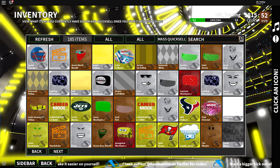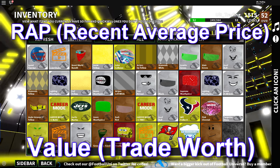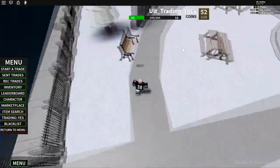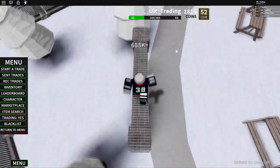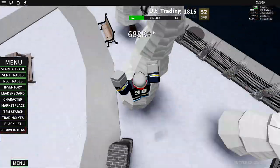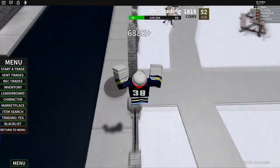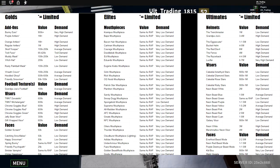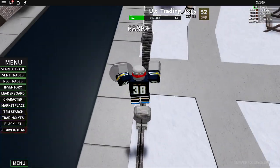Before I get into my next point, I have to teach y'all the difference between wrap and value. Here we are in the trade hub. As you can see over my name, I now have 688k wrap. Wrap is like the amount that someone would pay for the item in coins. Value is how much the item is worth compared to other items. If you don't know the value of an item, there's a document down below — I'm going to show a screenshot of it — that tells you what items have value and what don't.